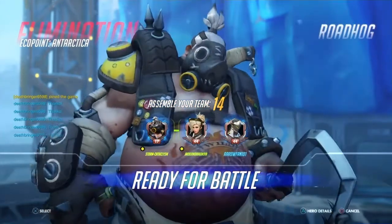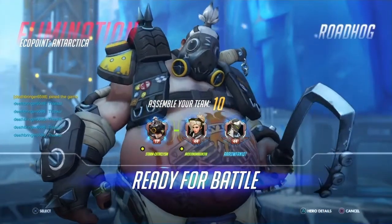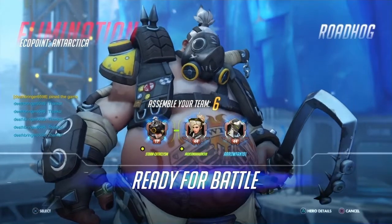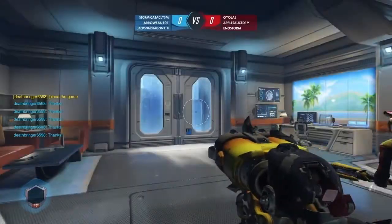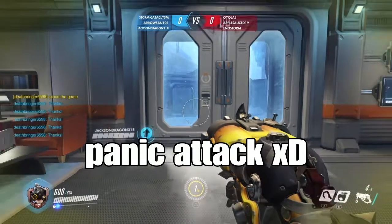The Stay as Team button now lights up when anyone on your team clicks it. Players can now join team chat from the hero select screen by pushing RB (right bumper) on Xbox One controller or R1 on a PlayStation 4 controller. Crouch now has a very small cooldown between uses.